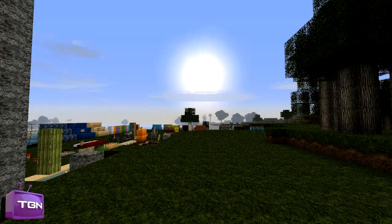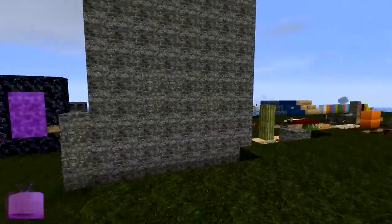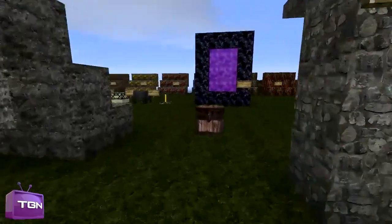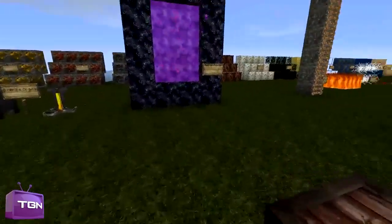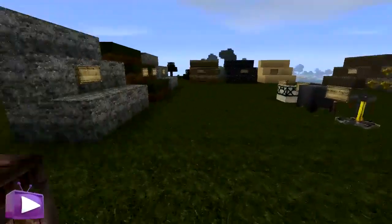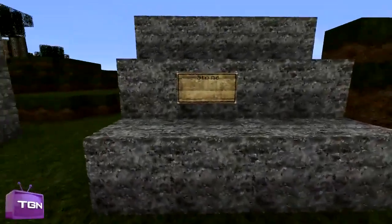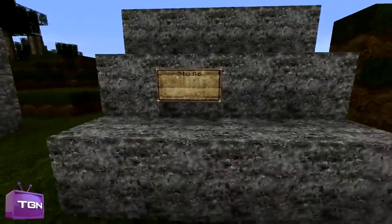Hey guys, what's up? Jordan here with TJ in Minecraft, and today I'm doing a texture pack review on the LB Photo Realism Pack. This is a very nice texture pack — it is high resolution, with a resolution of 256x256. I have a little world here which I downloaded, which is just going to show off all of the blocks that are within Minecraft and show you around the general look and feel of things. So this is your ordinary smooth stone.